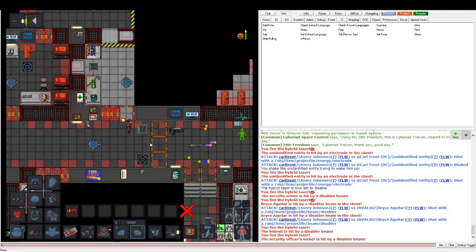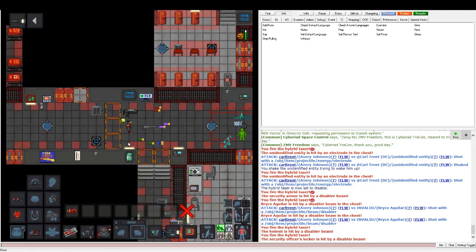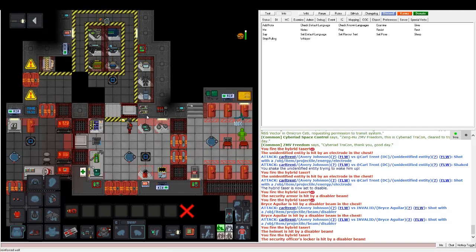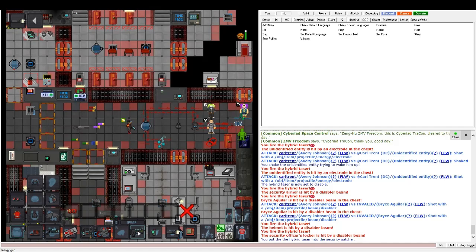So that's all the basic gear you're going to be using as a security officer. There are also the laser gun and riot shotgun, which are located in the security armory. Only the warden or head of security has access to this, so you can't get in without them. The energy gun has two modes, while the laser gun only has one.